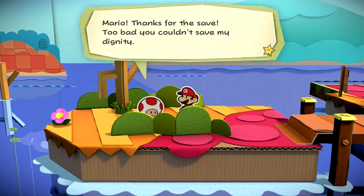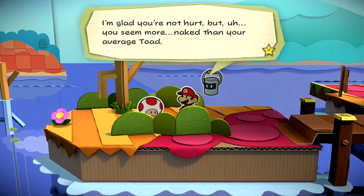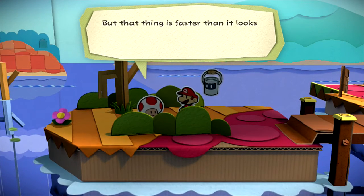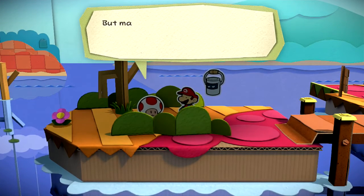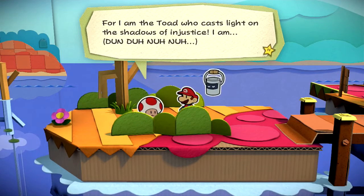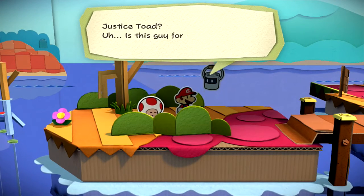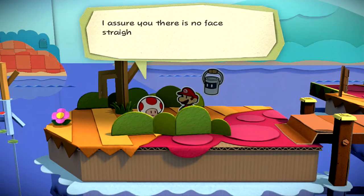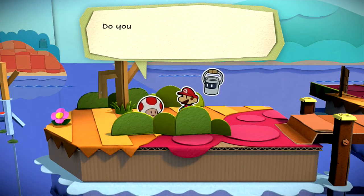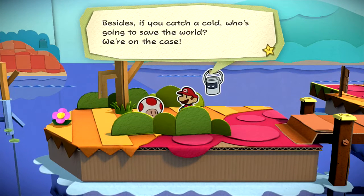What's up with him? Mario, thanks for the save. Too bad you couldn't save my game anymore. You're the toad who fell from the airship, right? I'm glad you're not hurt, but you seem more naked than your average toad. My clothes fell off when I fell from the airship. I wanted to teach these paint-stealing villains a lesson so I jumped on their ship, but that thing is faster than it looks. I was hanging on for dear life and my grip finally gave out. But mark my words, I will deliver swift toad justice to those filthy paint pilferers. For I am the toad who casts light on the shadows of injustice. I am... Justice Toad. Is this guy for real? How do you say that with a straight face? I assure you there is no face traitor. I am the hero that Prism Island needs. But before I can save the world, I'll need to comply with public indecency laws. You think you can go find my clothes, pretty please? We can't abandon you in your time of need. We're on the case.